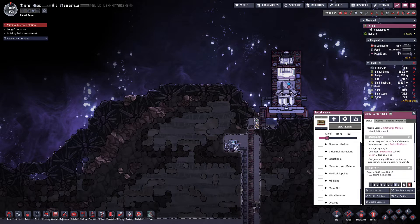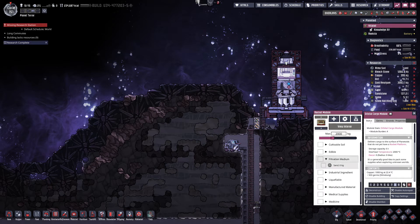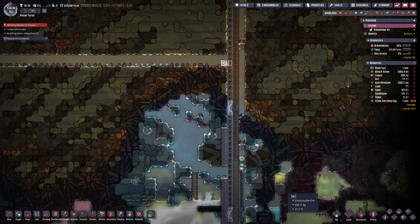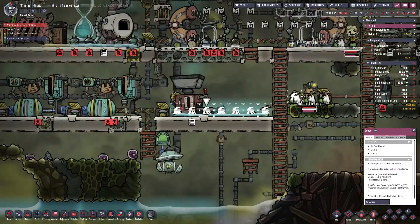I've got a thousand kilograms of copper — let me switch this to sweep only and add another thousand. Let's add sand as well, because I'll want some filtration medium on this other asteroid. Let's see if sand is getting delivered somewhere else. I want to make sure I'm not sweeping up any more copper — we've got enough copper.